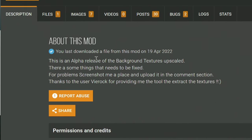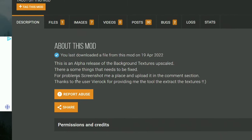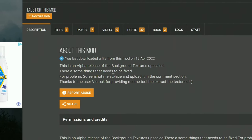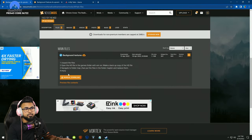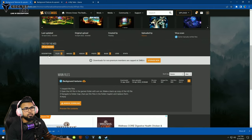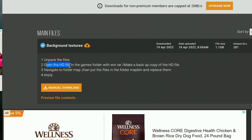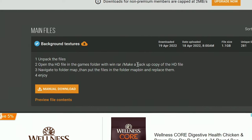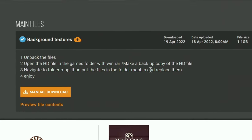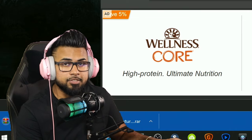Shoutouts to the modder who uploaded this - the name is Wasra. The modder says this is an alpha release of the background textures being upscaled and there are some things that need to be fixed. If there are any problems, please screenshot them and upload in the comments section to let him know and he will look into fixing it. Go over to Files, there's one file to download - manually download it. He says to unpack the files, open the HD file in the game's folder with WinRAR, make a backup copy of the HD file just in case, navigate to the folder Map, then put the files in the folder Map Bin and replace them.